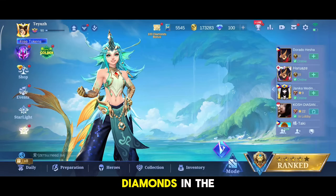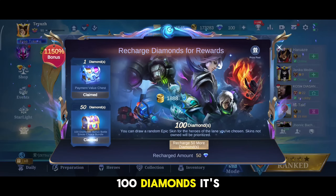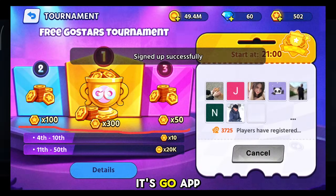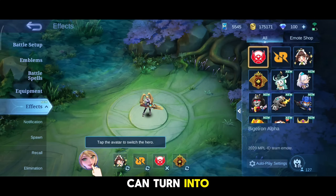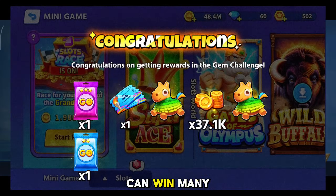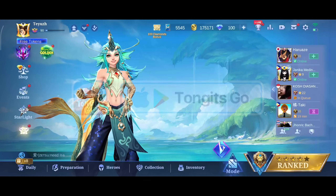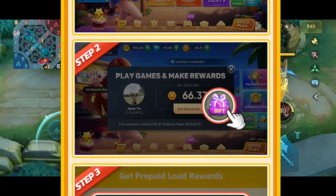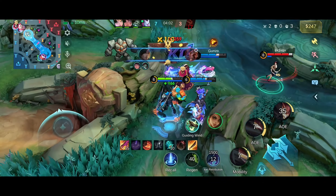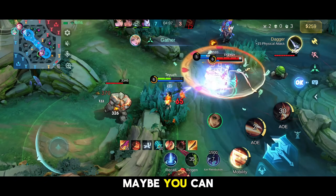I just earned diamonds in the Tawnits Go app — it's easy. I just invited 10 friends to play it and got 100 diamonds. I can also join tournaments in the Tawnits Go app to get more go stars that can turn into load, which you can convert into MLBB diamonds. It's easy to earn if you win prizes. Just download the app from the link in the description. It's free — you don't have to pay for anything, just play.